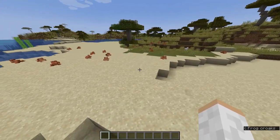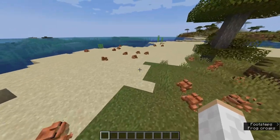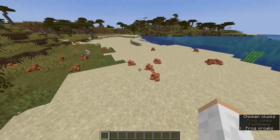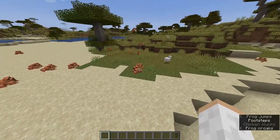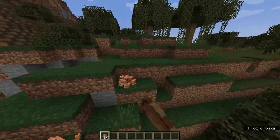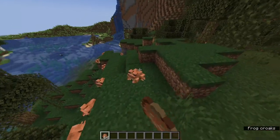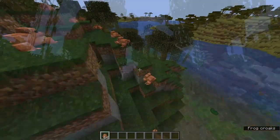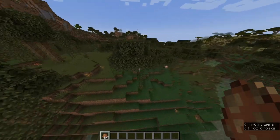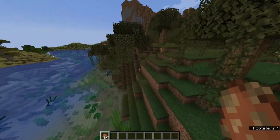Frogs are basically a passive mob that can spawn in swamps. As you guys can see here, there is only one variant of the frog with us right now, but we're actually going to see every different variant in just a few seconds. Frogs are going to be found in swamps and mangrove swamps as well. Mangrove swamps aren't in the game just yet, but as you can see, we have a swamp here and this is where you're going to be able to find these frogs.